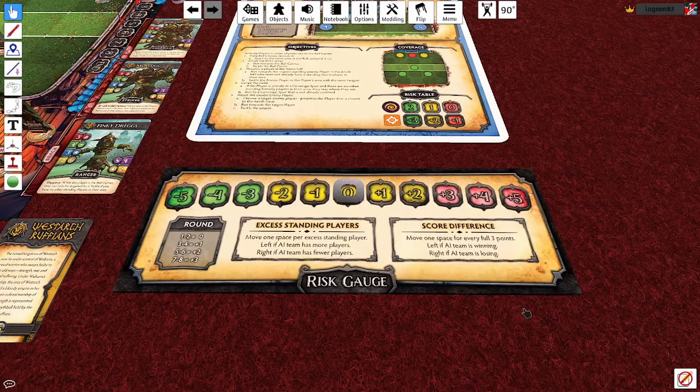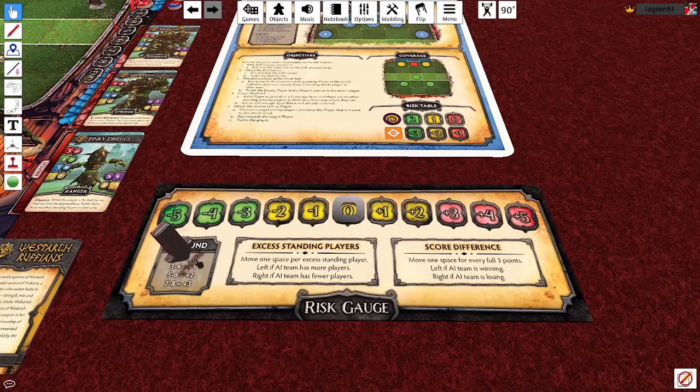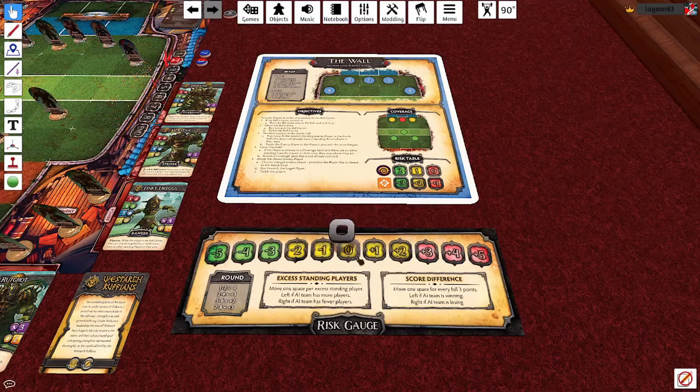At the start and end of every AI team turn, the risk gauge token resets to zero. Then you adjust it left or right by following three boxes: the later you are in the period, the more the token slides right; if you've got more standing players on the field it goes left, if your opponent has more it goes right; and the same kind of thing with the score. Toward the right is red — the more risky end where the AI team does riskier plays and pushes players harder. The green end is where they take a breather and let players recover fatigue. In the middle is yellow — the default — where the AI plays fairly conservatively and in a balanced manner.